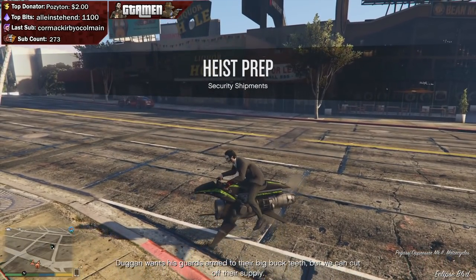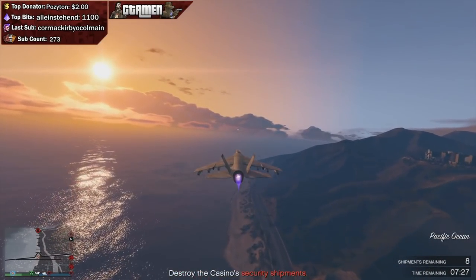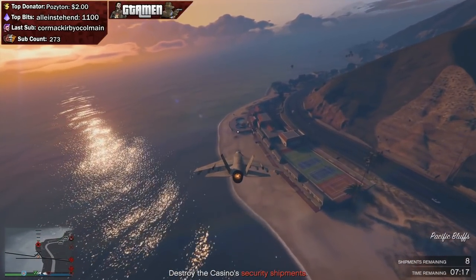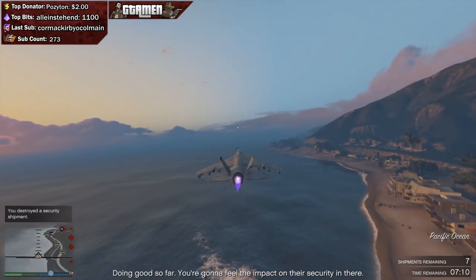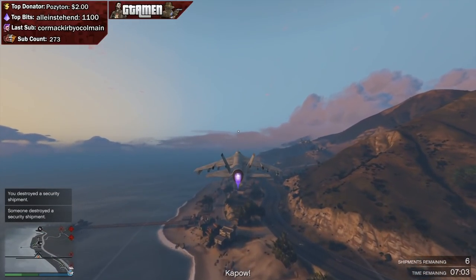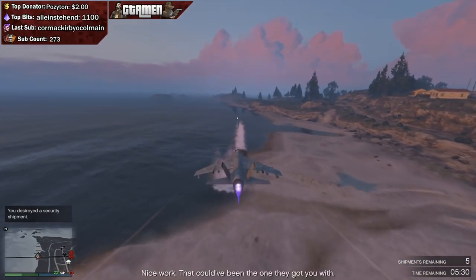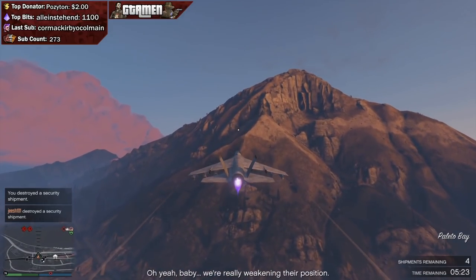Next up is the Duggan Shipments, which is by far the most important mission in this heist. This optional mission reduces the health of enemies inside the finale. If you don't do it, you'll face armored enemies with bulletproof helmets and your life will be absolute hell. Make sure you get every single target during this side mission or you will be miserable. With two players, I like to have one person cover Los Santos while I personally go to Blaine County in my Hydra — it's the most effective way to make sure the mission goes well.